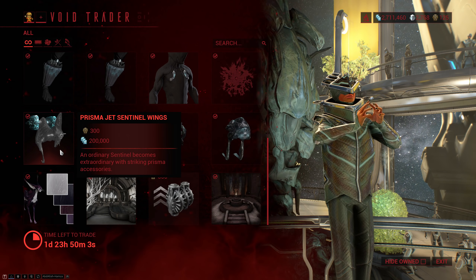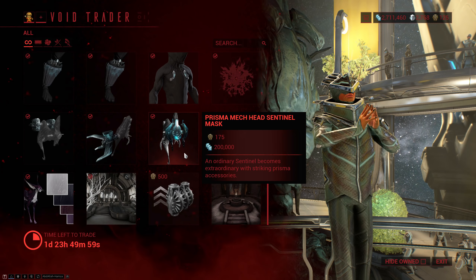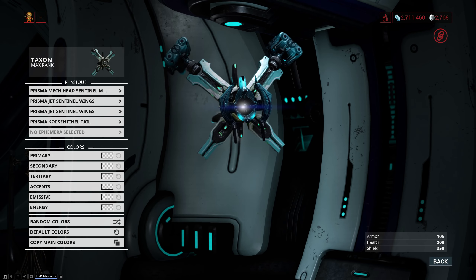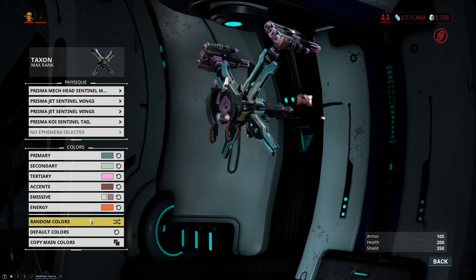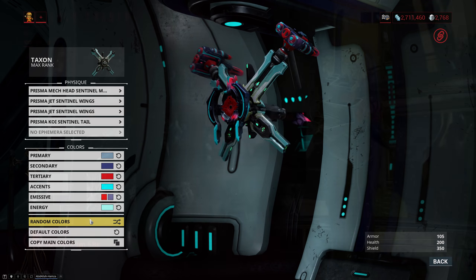Following that we have a full set of the Prisma Jet Centen armor: the wings, the tail, as well as the mask. This is just a very solid looking set of armor. I'm not a massive fan of the wings but I still like them, and both the mask as well as the tail look really nice, especially once again if you pick some nice colors for it.